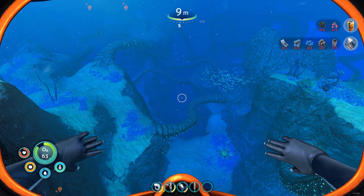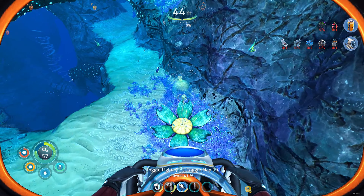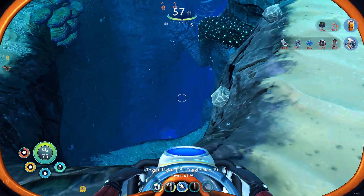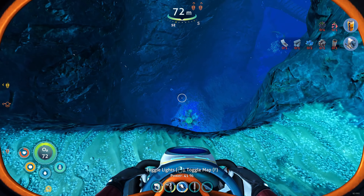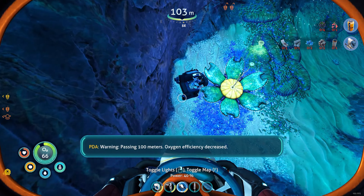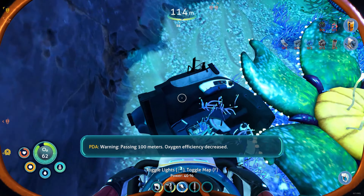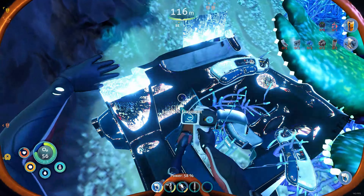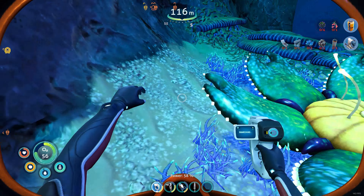It's a bit of a pain when the truck gets longer because it's not quite as manoeuvrable, but what the heck. So I'm going to go and look for some fragments now — I'm going to try and head down this crevice, because a lot of them are found right at the bottom of the canyons, in the deep trenches and the bridges area. This is just a sea truck fragment, so it'll just give me a bit of extra titanium for scanning it, but I'm not going to complain.